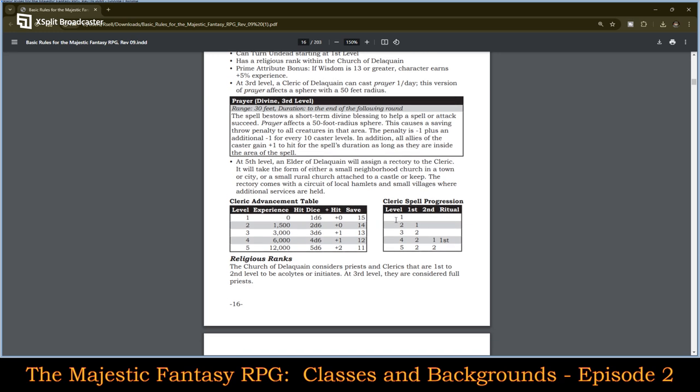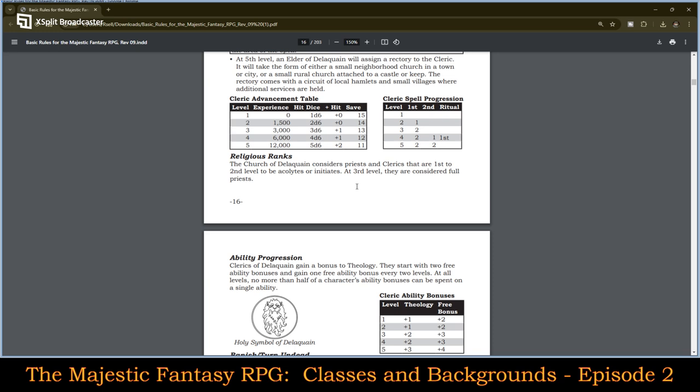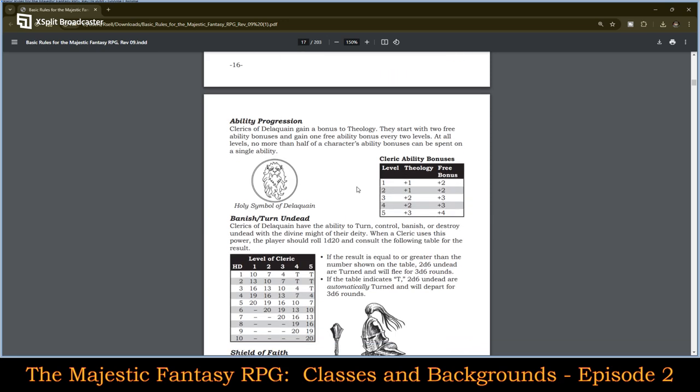I'm not going to dig too deep here because I want to move on to the other two character classes. But you can see they do not start with first level spells — at first level they gain them at second, then third. Fourth is when they gain a second level spell and their first ritual. At fifth level, they have a total of two first level spells and two second level spells plus the ritual. The Church of Deliquaine considers priests and clerics that are first to second level to be acolytes or initiates; at third level they are considered full priests. Clerics of Deliquaine gain a bonus to theology. They start with two free ability bonuses and gain one free ability bonus every two levels. No more than half of a character's ability bonuses can be spent on a single ability.